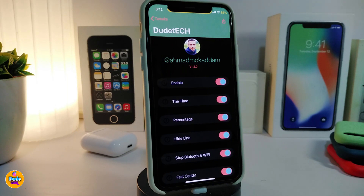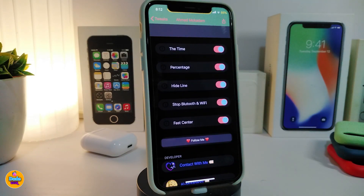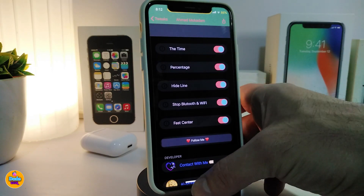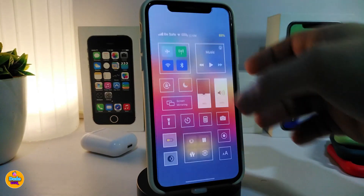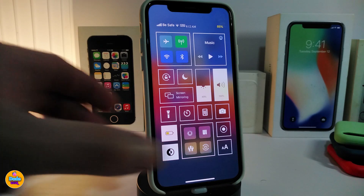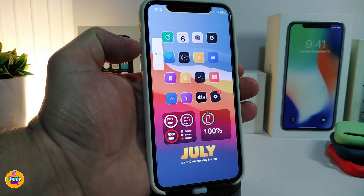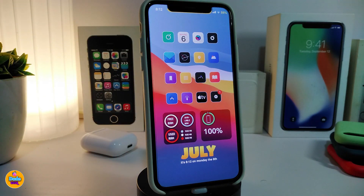If you navigate to the settings and enable the tweak, you can configure things like the time display, or stop Bluetooth and Wi-Fi in the fast access center. The switches are there to toggle the options you'd like. Once you're done, reset your device for the changes to take effect. All the modules inside your CC will look like that, including the volume HUD, matching the style.